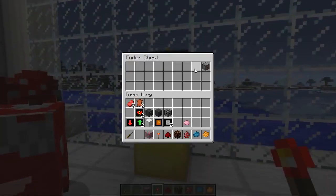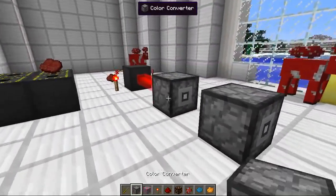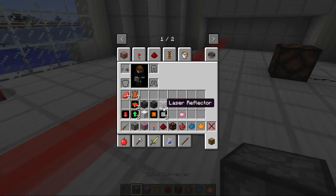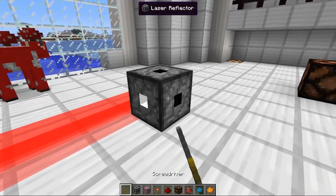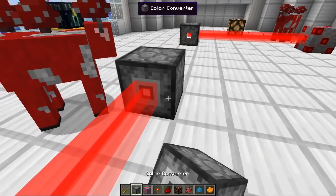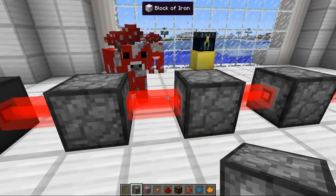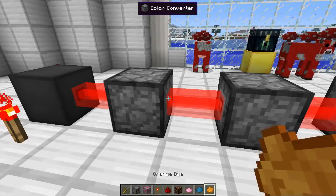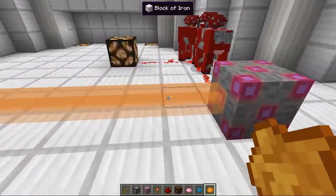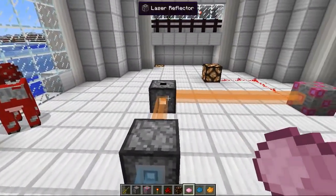We've got one more thing to add here, which is the color converter, and this is purely an aesthetic thing. If we place one here, one here, and one here, we should be able to make these different colors. You need to have the white end touching the active laser and then it will pass through. There are three color converters, and then you grab your appropriate dye — pink dye, cyan dye, orange dye — and you just right-click the output and it will change to the appropriate color. That is pretty damn cool. You can use every color of dye in Minecraft for these different lasers.